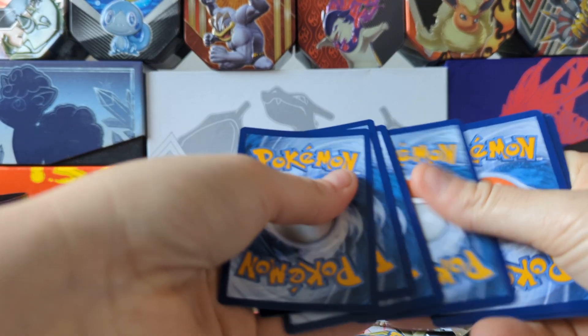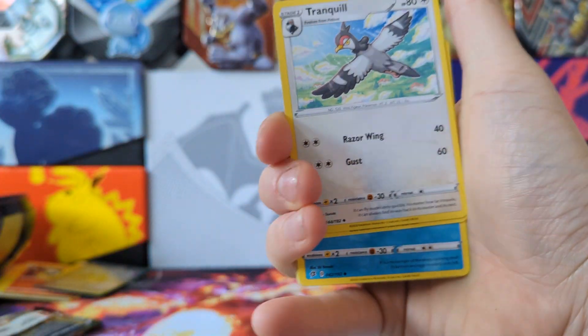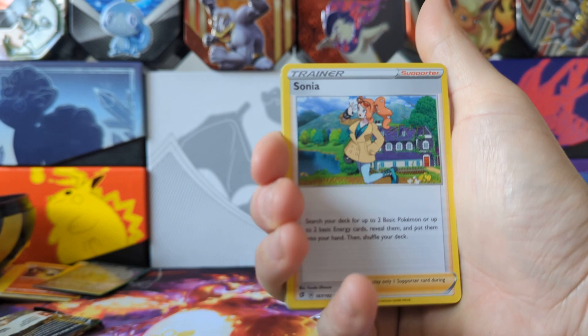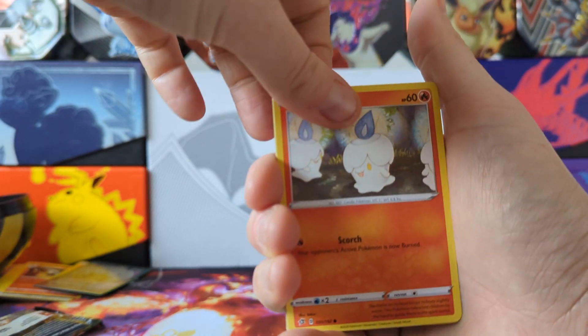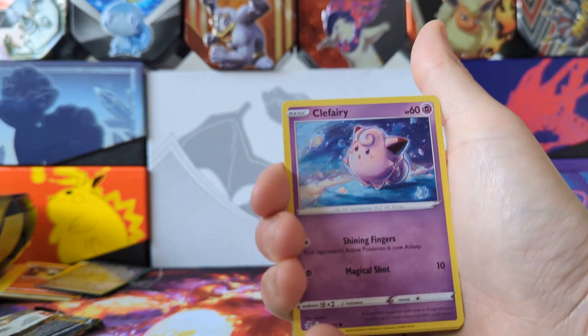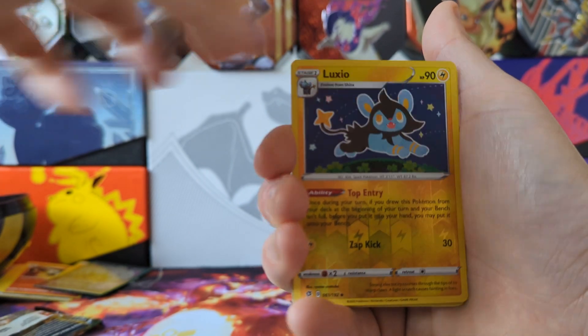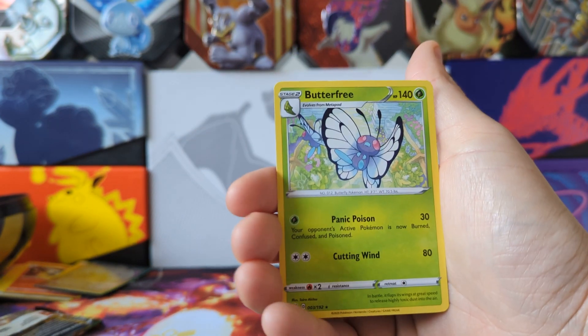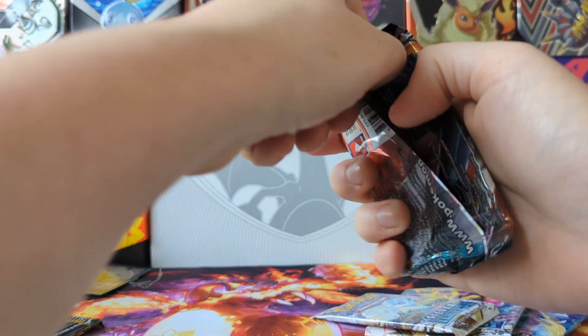On to Rebel Clash — obviously no chance for trainer galleries in these older packs, so we're just looking for whatever the rare is. I love that fairy card, it's so cute. Fletchinder, reverse hollow, into a Butterfree non-hollow rare.